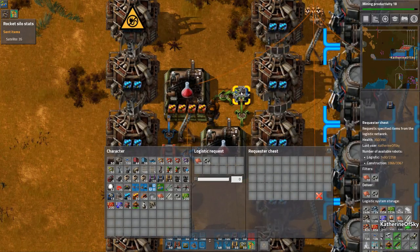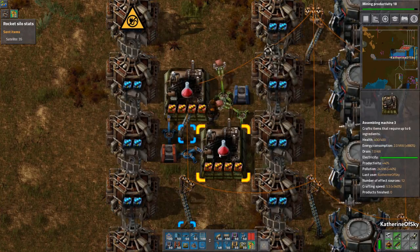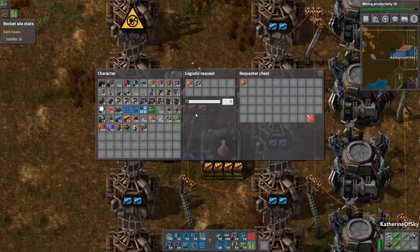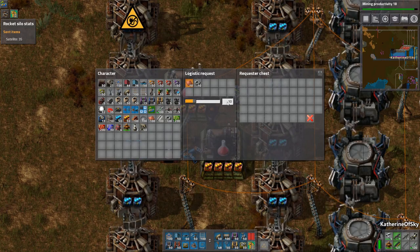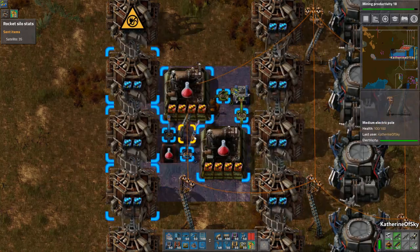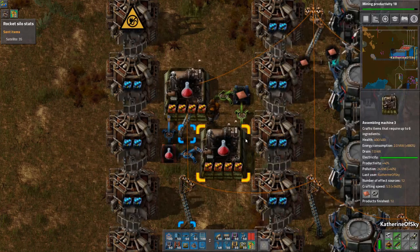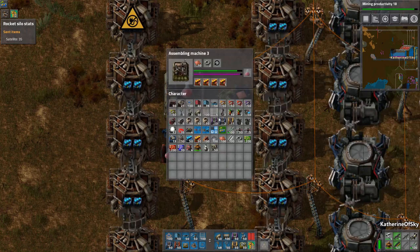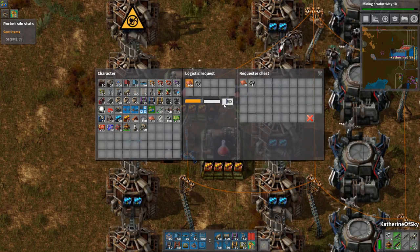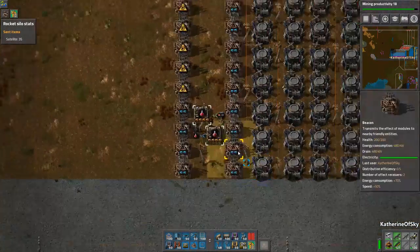Somebody told me if you keep clicking copy-paste it's additive — nope, that doesn't seem to work. So we'll just change the request amounts manually. Let's set 100 there and 100 here. These take five seconds to craft at crafting speed 5.5, so they make about one per second. Actually, let's put 200 anyway, just to have enough surplus that the bots aren't running constantly.